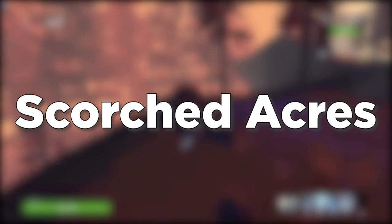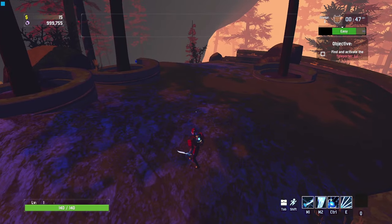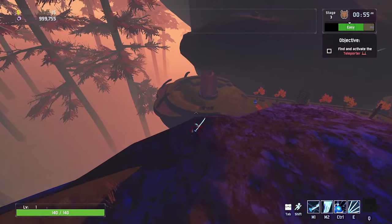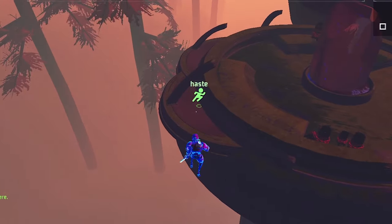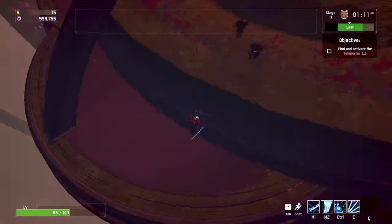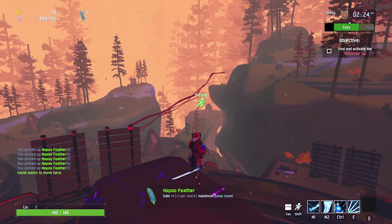The third stage is Scorched Acres and the first altar is located at the very top of this mountain, usually in the back right around here. The second altar is going to be in the leftmost ledge behind the wall of the lowest circular island. It's going to be right over here, so the second altar and the first altar will be here and right around here.